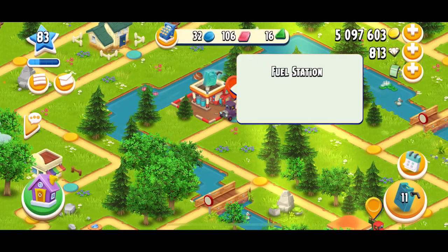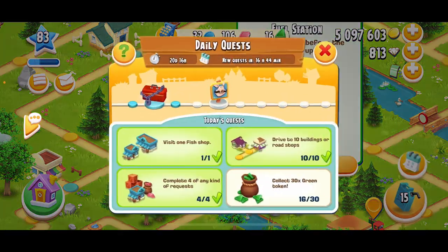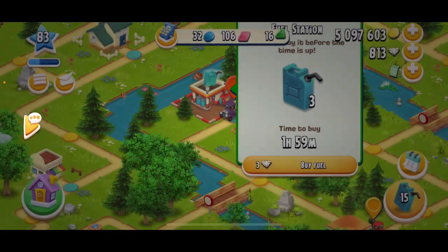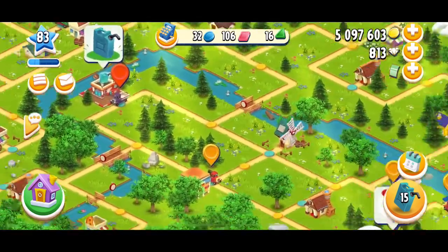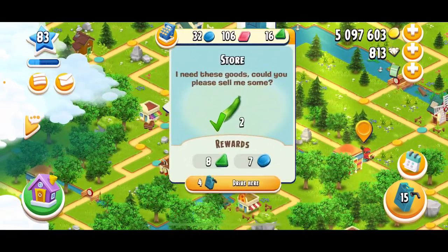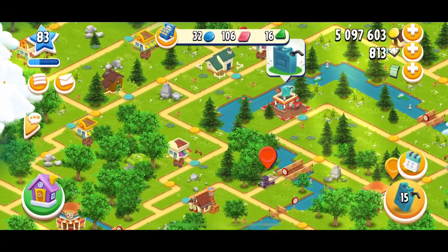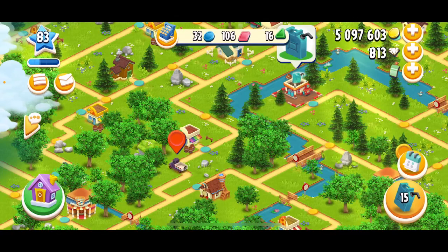I'm just going to stack up as much as I can. Let me see what my daily quests are — I've already finished three, and I just need to get 30 green tokens. Let's see if I have any buildings nearby. We'll go over here, and I'm really looking for the green tokens, so as much as I can get I will get right now.